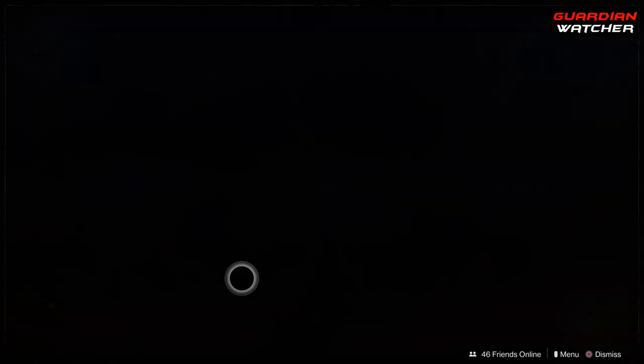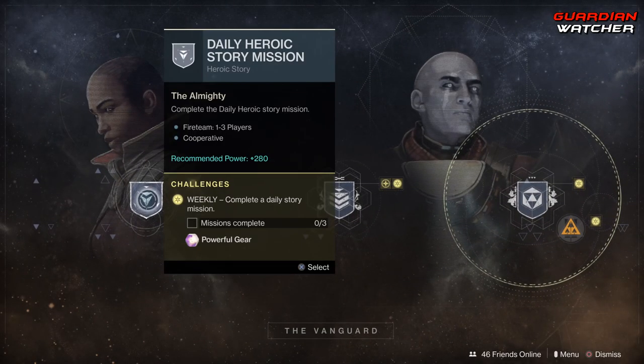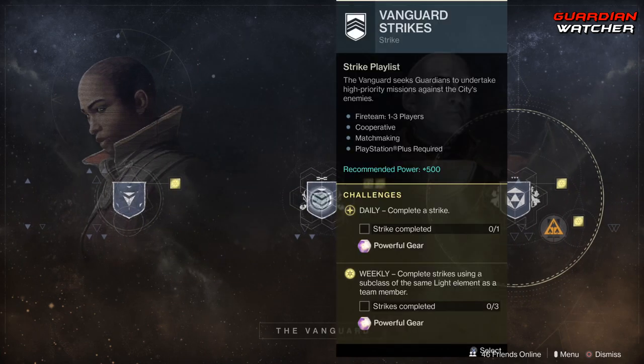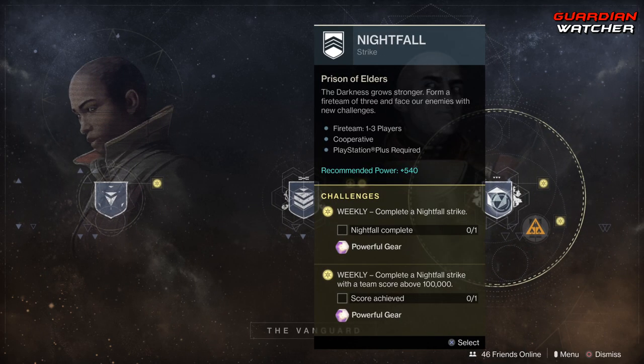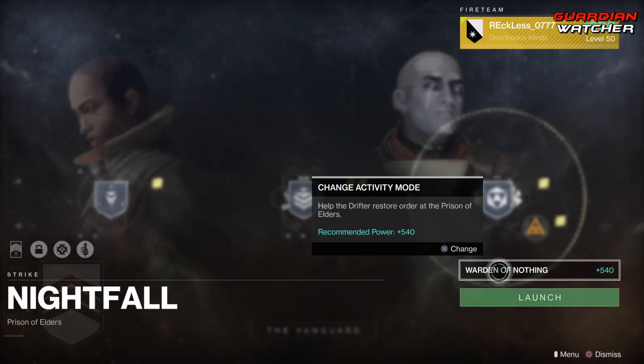Coming down to the Vanguard, we need to complete three daily story missions, as well as three strikes — at least three of them have to be with the same element, but one strike just has to be completed. Then we come into your Nightfall. We have complete a Nightfall, and then get 100,000 points this week for the Nightfall.